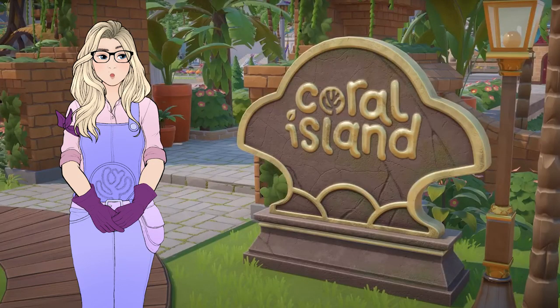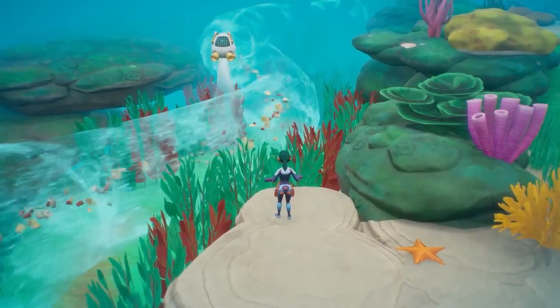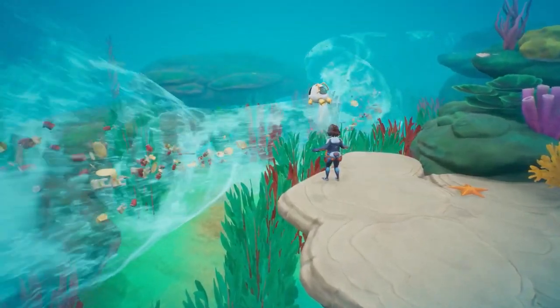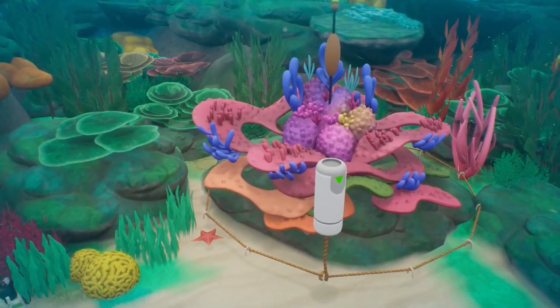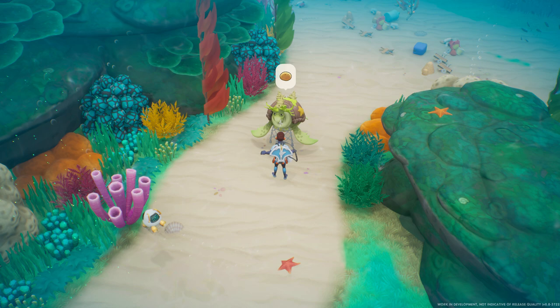In the last official monthly update, the team shared that they have been completely revamping the diving experience on Coral Island. They're creating an underwater open world diving map complete with sea creature NPCs. In June, the team has continued to work on animating and preparing Grantle, or Grandpa Turtle, along with what appears to be another sea creature NPC. This was of course redacted, but I'm thinking it may be another turtle who is part of their squad who roams the 10 meter depths.